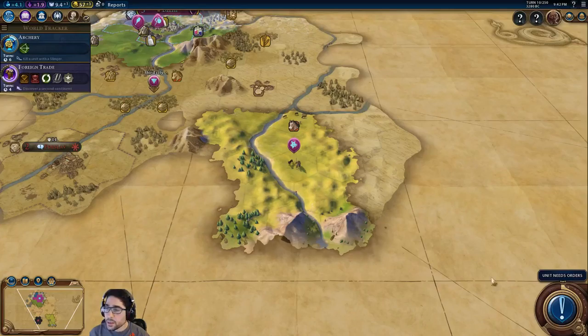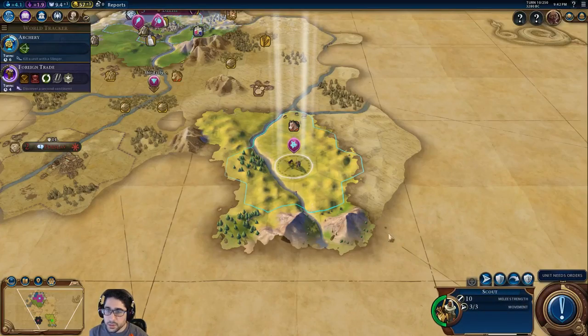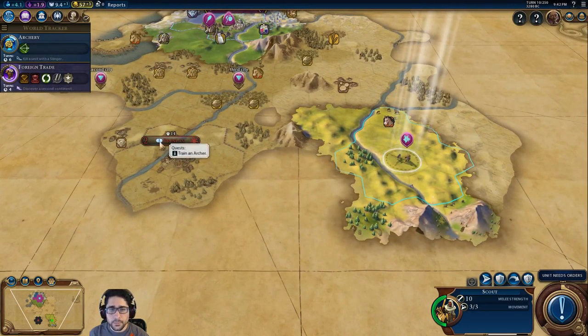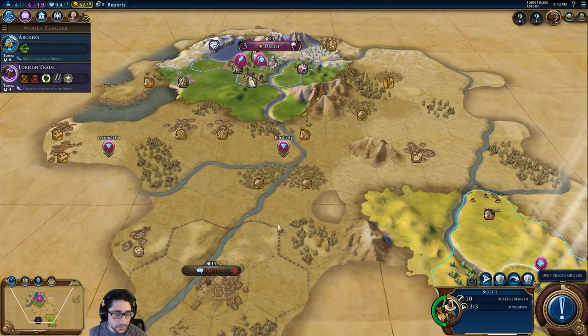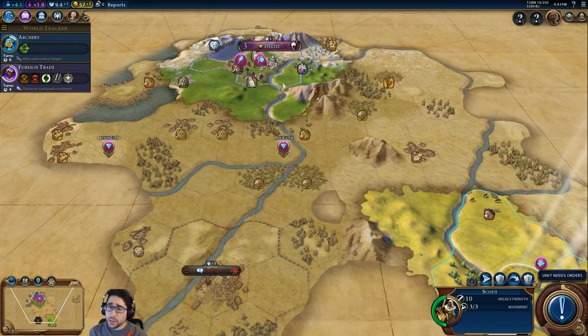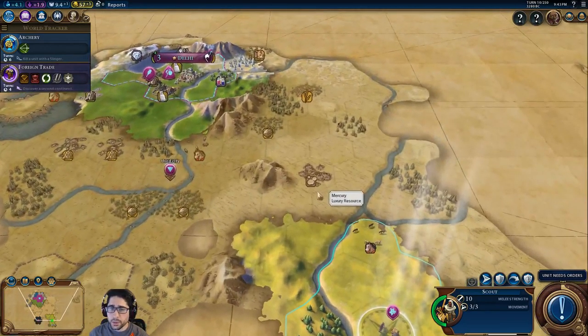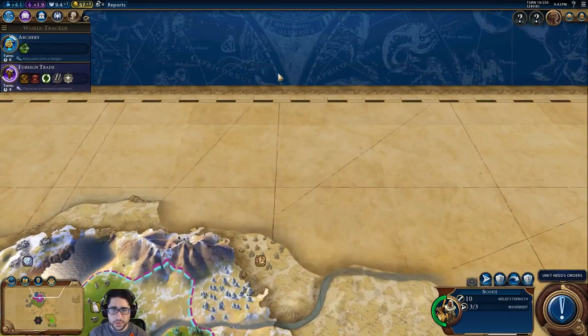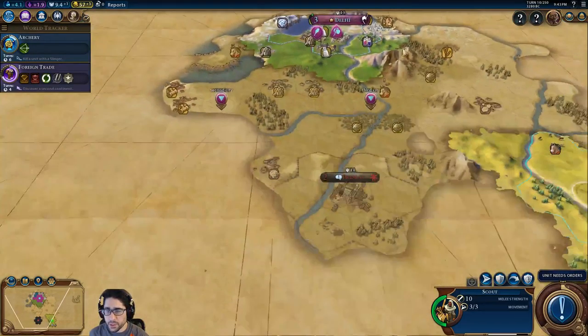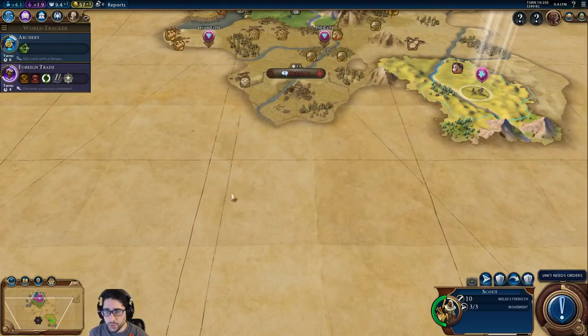There's the music. I've got a scout over here, and there's a quest to train an archer. Two turns till I build a settler, so that's not going to happen this time around. But I'm definitely going to want to move over here to get all this copper. I think I'm basically as far north as you can be, so no need to explore up this way. I'll continue my circular path and see if I run into somebody.